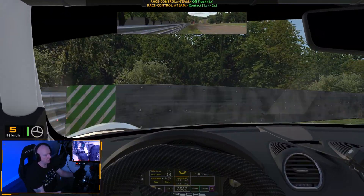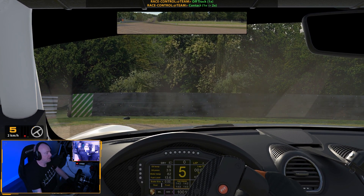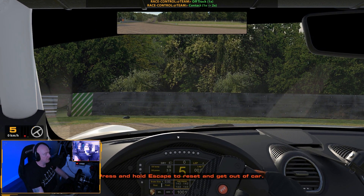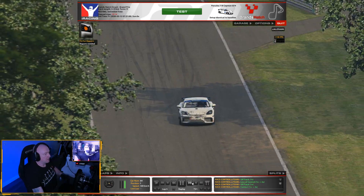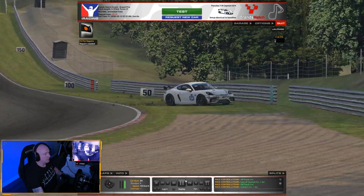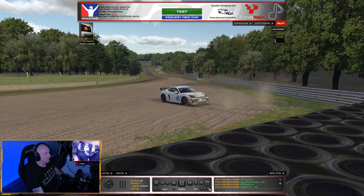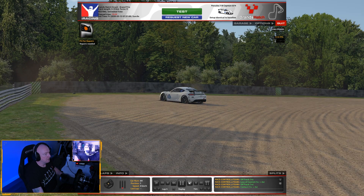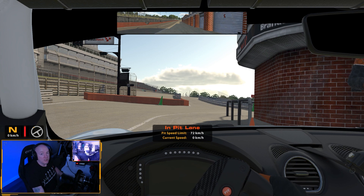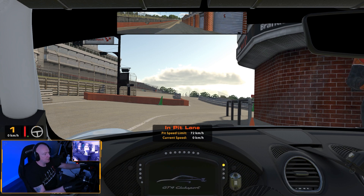I didn't really do much there. My wing mirror fell off - let's have a little look at that. No, nothing really there. There was a wheel locked up there though, front wheel. Let's try one more time and see if we can get this thing to explode.